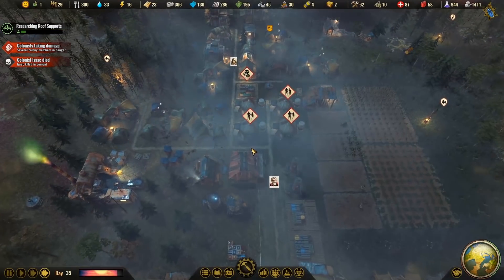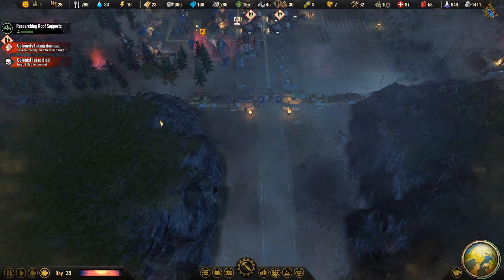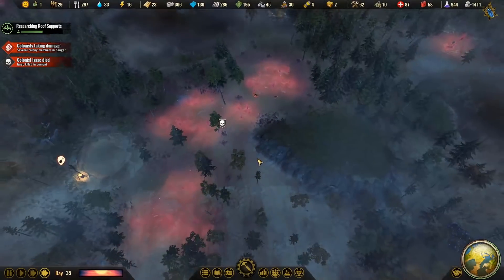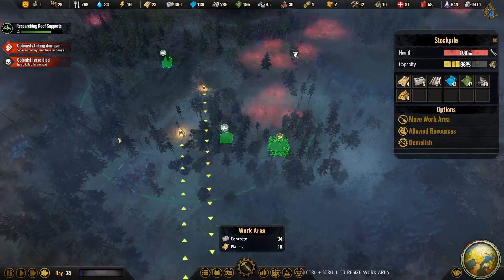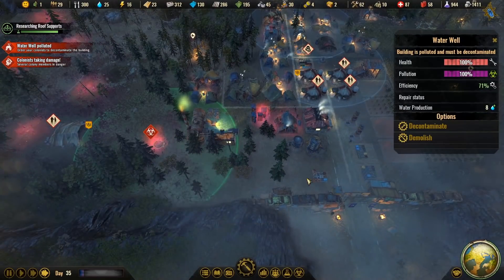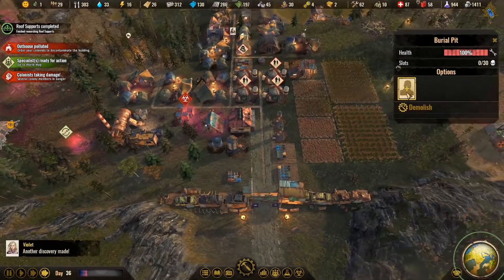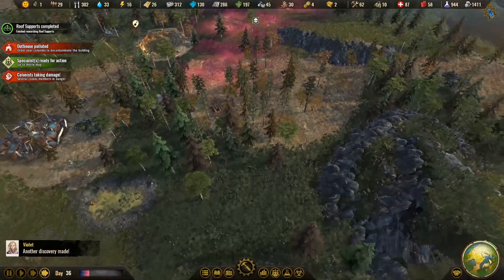Isaac has died — killed in combat. What the hell? Some giant roaches up there. I wonder why our people were going all the way up there. Oh, of course — we were gathering supplies, that's why. Water well is now polluted. It's probably not a good idea to have that next to the eco station, but we're limited in space. Yeah, we got killed by a giant roach.